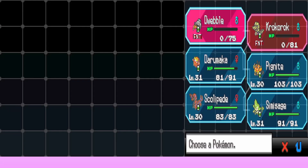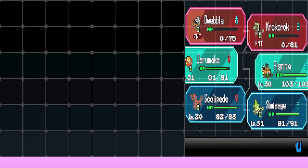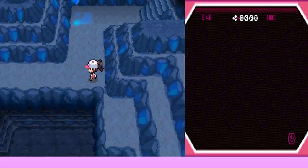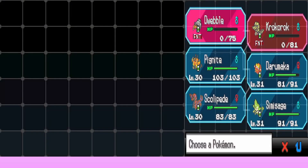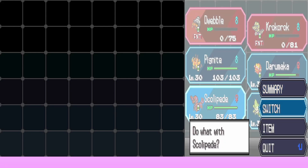At level 31 Daramuka is now switched out. Amy wants Emboar to be the highest level on the team. They put Emboar first and Scolipede in second slot since a double battle might be coming. They have four Paralyze Heals and two Cheri Berries available.